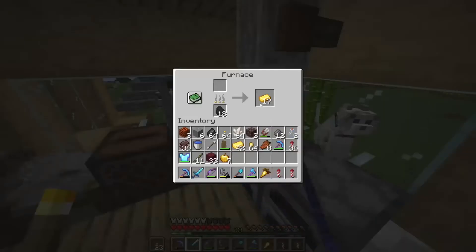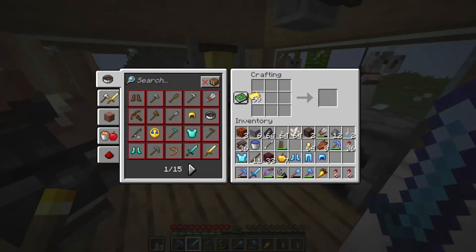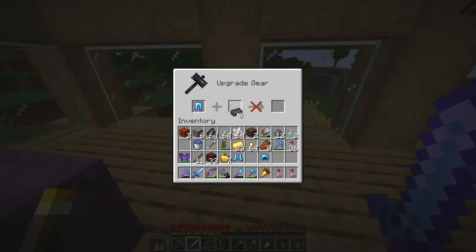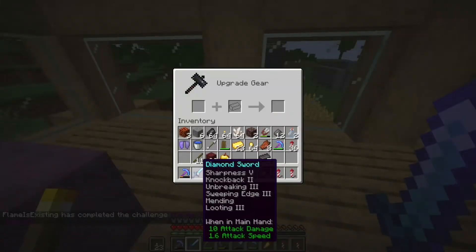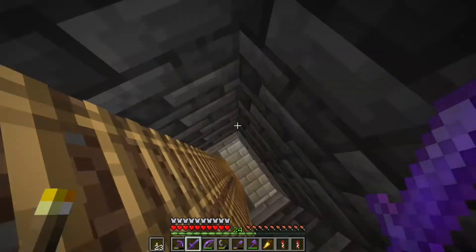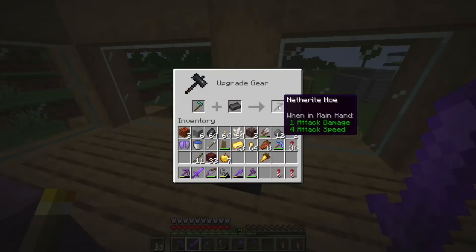Now I grab our gold right here, take off all of our armor — here we go. We need to craft the netherite first. Nine netherite ingots — just enough for a full block. Chest plate, leggings, boots, and helmet. We got a full set of netherite armor now. Now we've got to upgrade our tools: netherite sword, netherite pickaxe, netherite shovel, and netherite axe. Just one more thing — a diamond hoe, turned into netherite, just to get the advancement. Serious dedication.